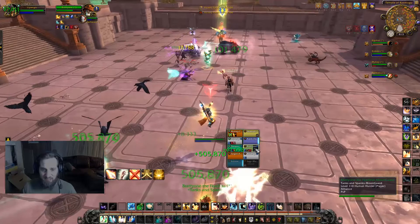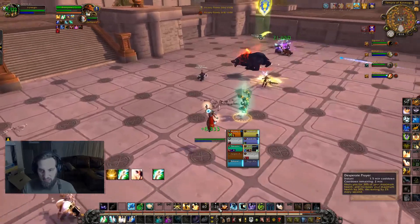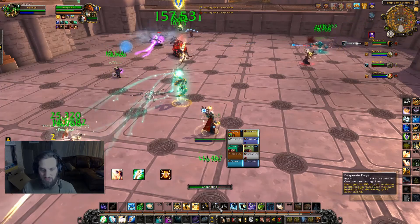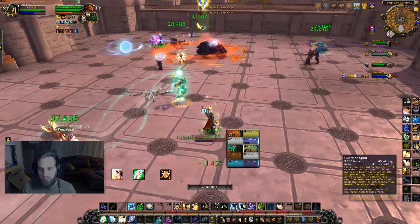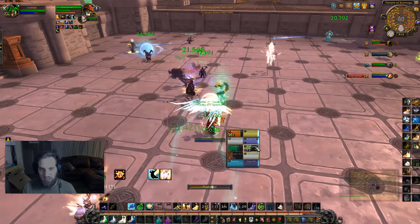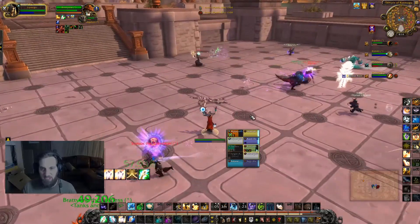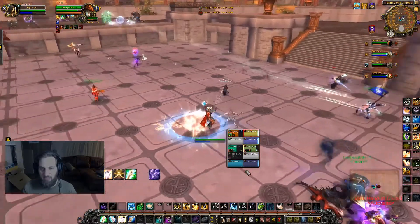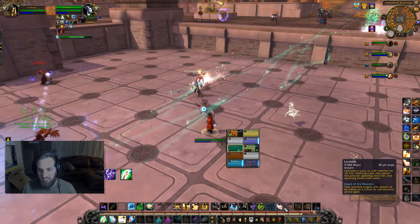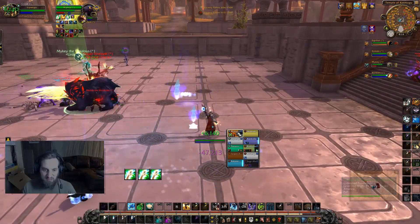My four oh-shit buttons: Desperate Prayer is Shift Q, Divine Hymn is Shift W, Guardian Spirit is Shift E, and Leap of Faith is Shift R. Mass Dispel is Shift A. I always put Healthstone on Shift S, trinkets and buffs are Shift D, F, and G, and my mount is Shift H — because I don't like to click things.